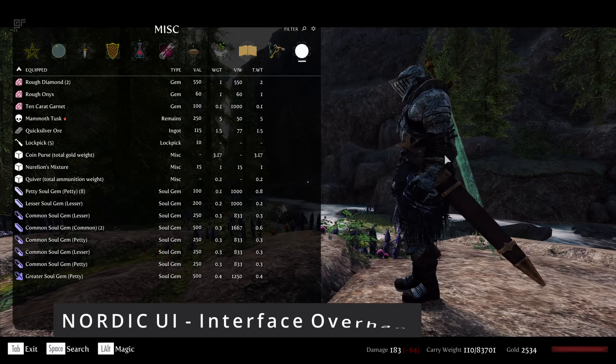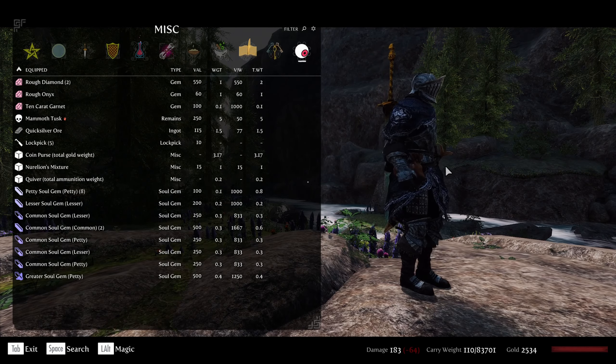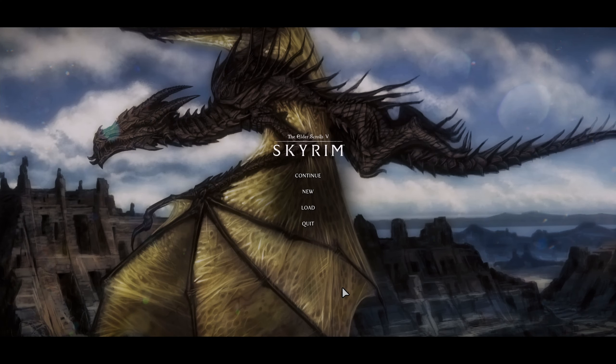For the inventory, I have Norik UI — that's mostly because I actually do like the design of the inventory. That was combined with Animated Widgets from Estopa, which adds a nice variety to the UI.